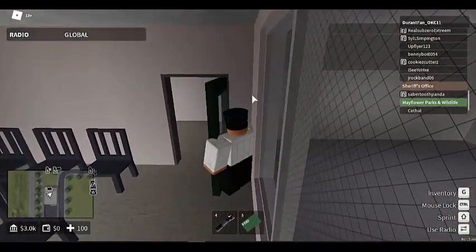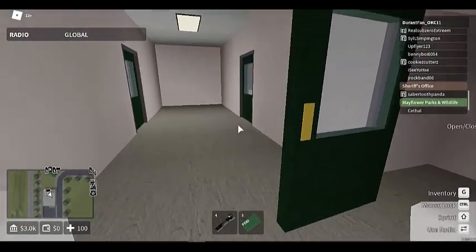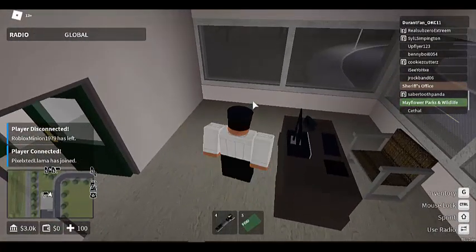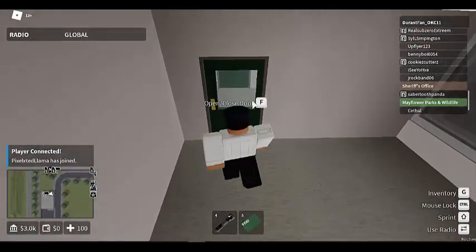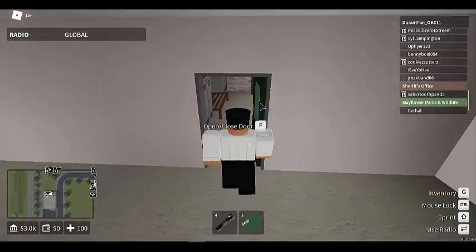We're going to exit and head down the stairs. Over here is the director's office — technically only the director is supposed to be in here. The director is currently Sherman, director of TA. Down the hall it's just an empty hallway.